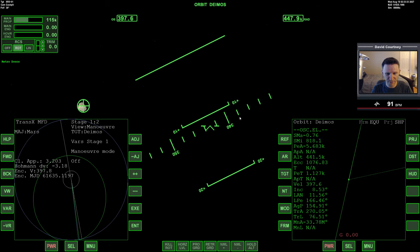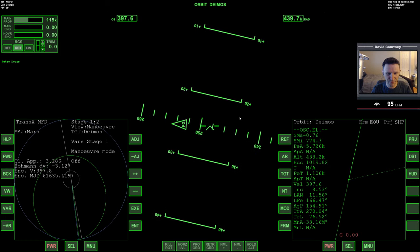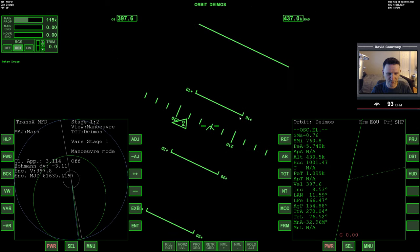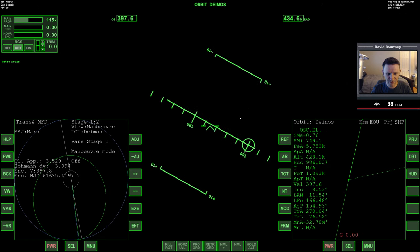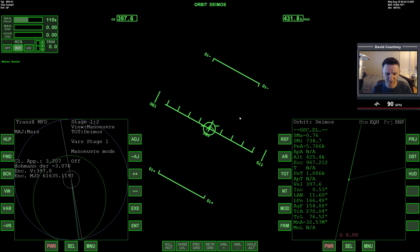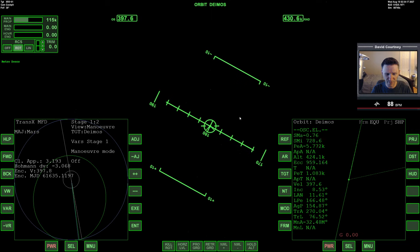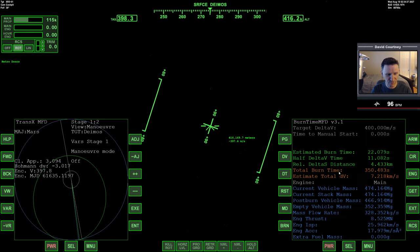We want to be in the retrograde position so we can use the full power of the main engines. A little bit of time warp to speed up that rotation — a little bit more — and here comes the retrograde velocity vector. I'm going to put the nose of the vessel right on there for maximum fuel efficiency on the burn. According to TransX we're still just 3 meters from center, and our altitude is about 426 kilometers. I'll bring up Surface so I have multiple data sources, and bring up burn time so we're ready to do that burn.